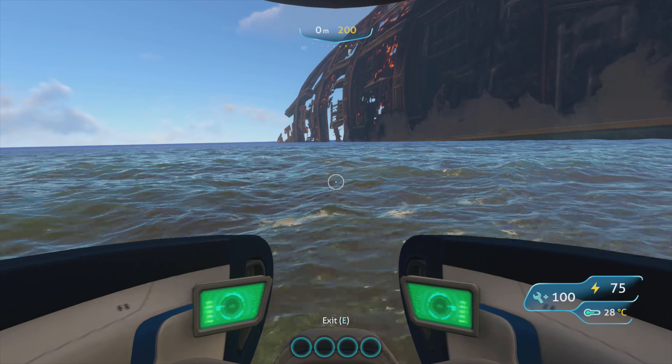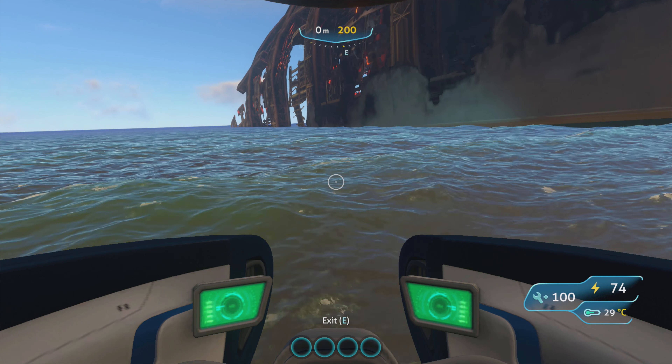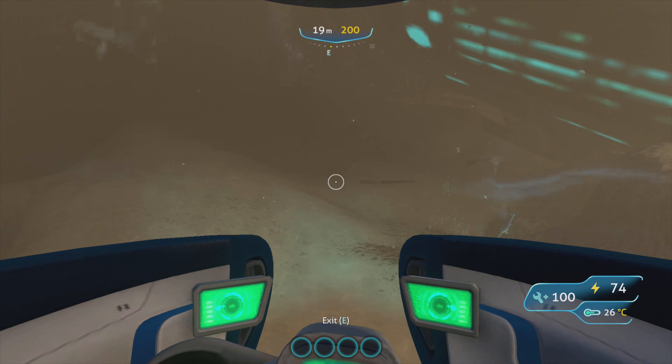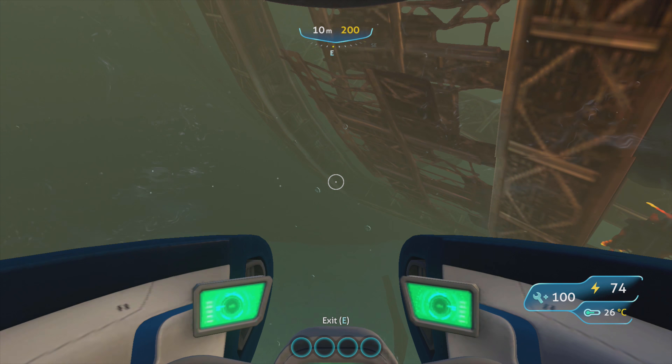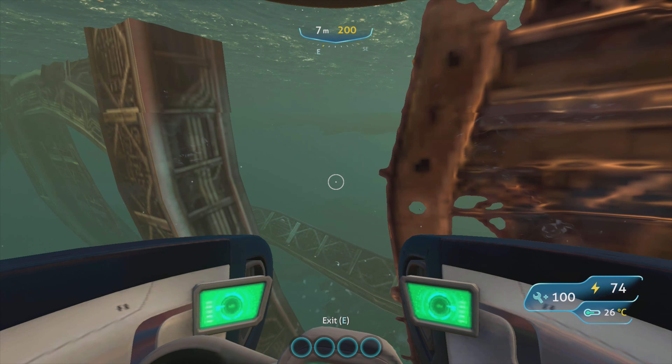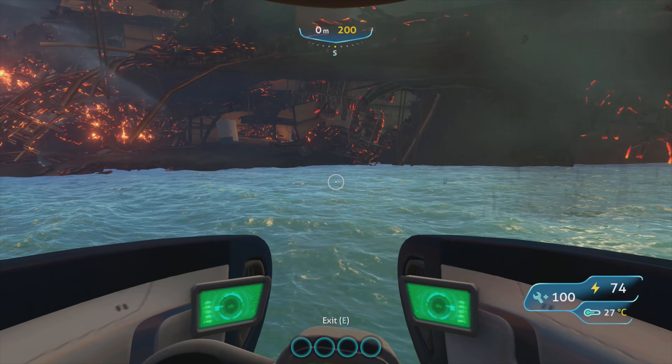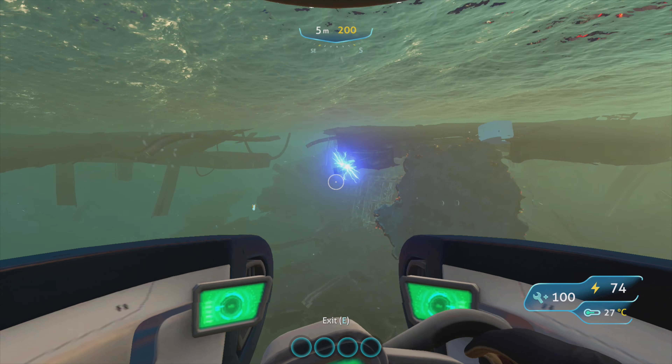Now that we are approaching the Aurora, this is the very important part. Here, as you can see, we're at the very cage right here. You do not want to go too deep down there because there is a Reaper down there, so you want to be very careful. You want to squeeze right through this crack here - you don't want to waste any time, you just want to get in as quick as you can. Now you're safe in here.